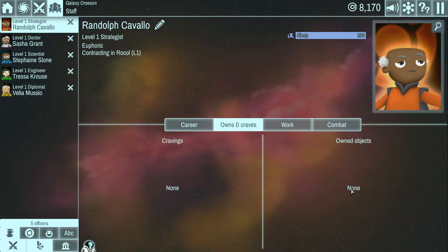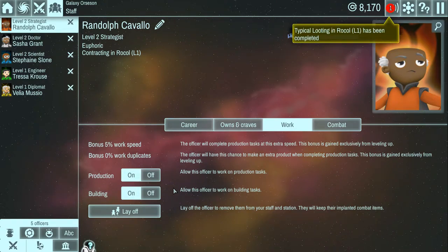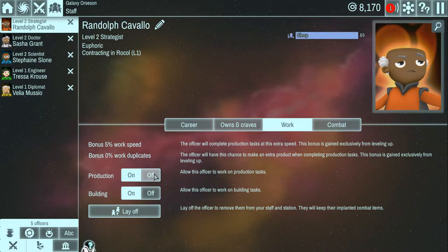Here we have Owns and Craves - you can assign an object to an officer. You can also change their work type, so you can say this guy focuses on production. If an officer has a natural bonus to creating duplicates, you'd want to make sure he's on production and not building out rooms. You can also fire them, though I don't know why you'd want to do that.